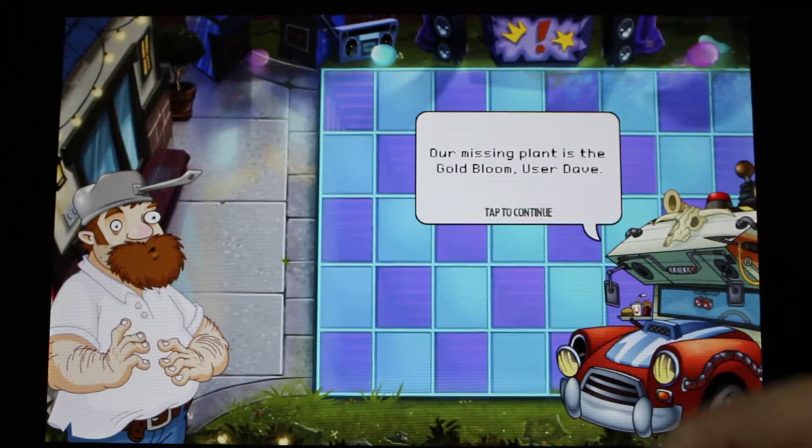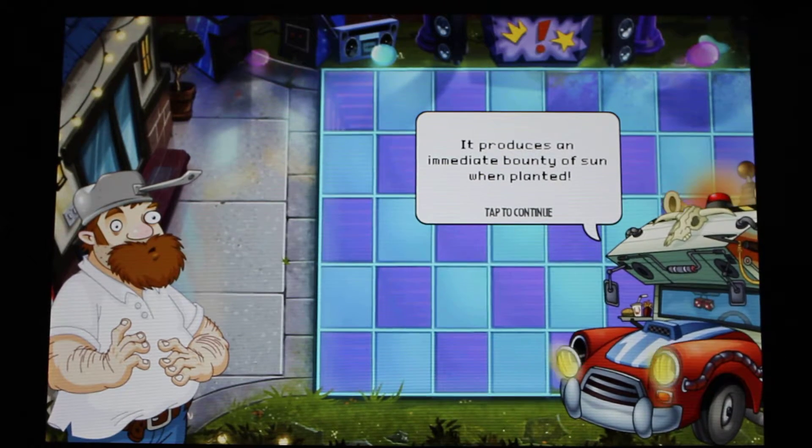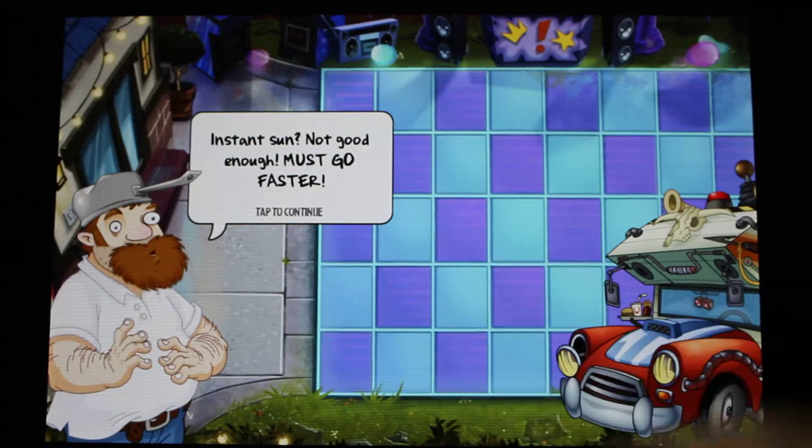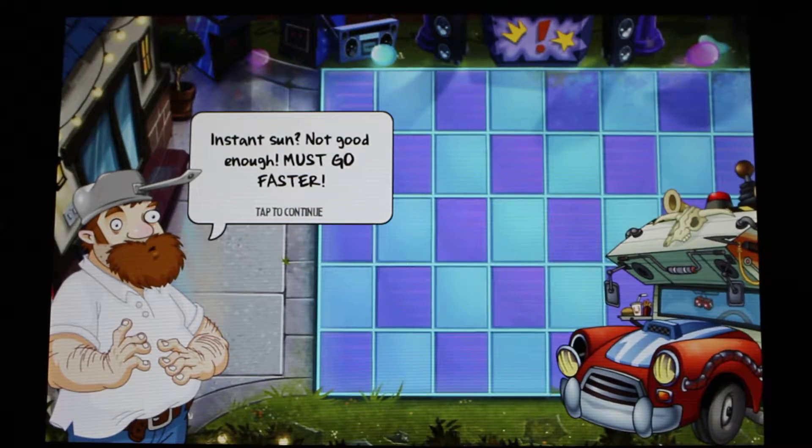Our mission plant is the Gold Broom Yuzadev. It produces an immediate bounty of sun when planting. Instant sun — not good enough, must go faster.